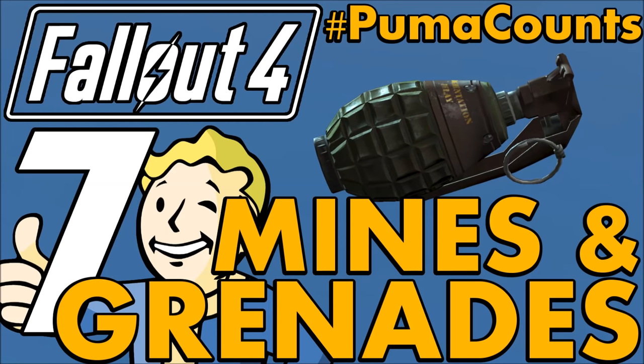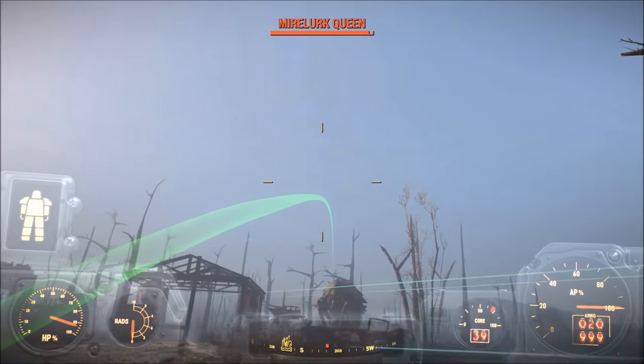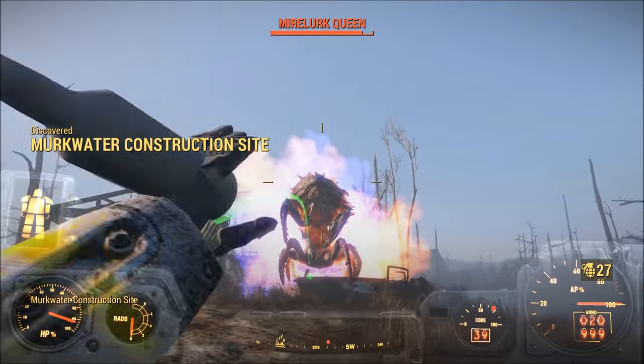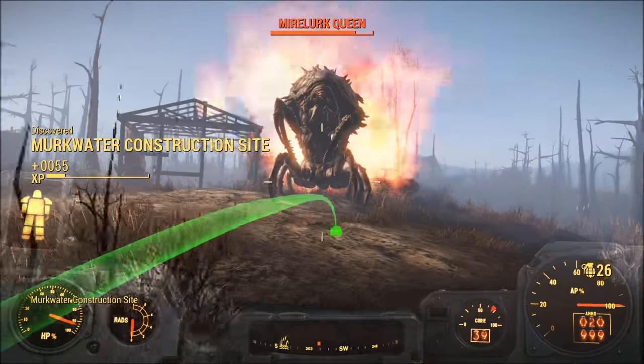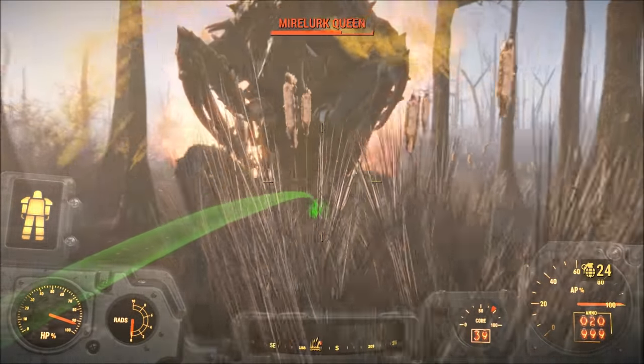This video was created by Vinylick Puma of Vinylick Puma Gaming. Fallout 4 has a wide variety of weapons to choose from: miniature chainsaws, nuclear rocket launchers, cannonball launchers, submachine guns, magnums, and more.